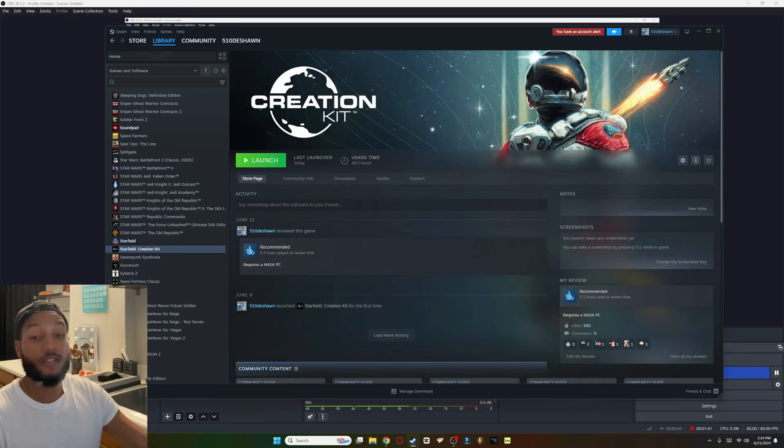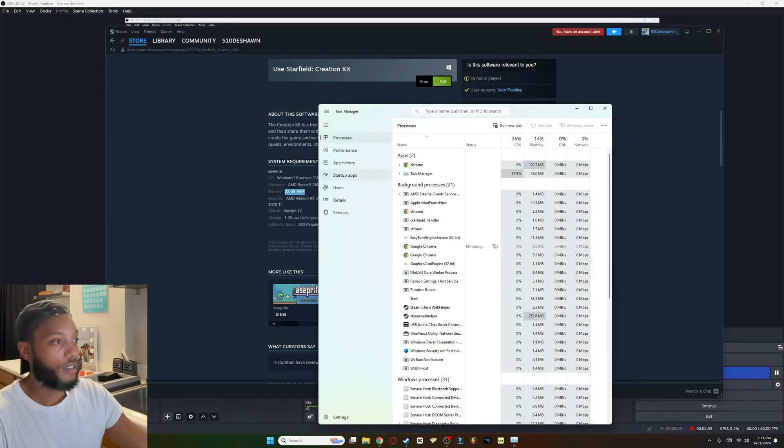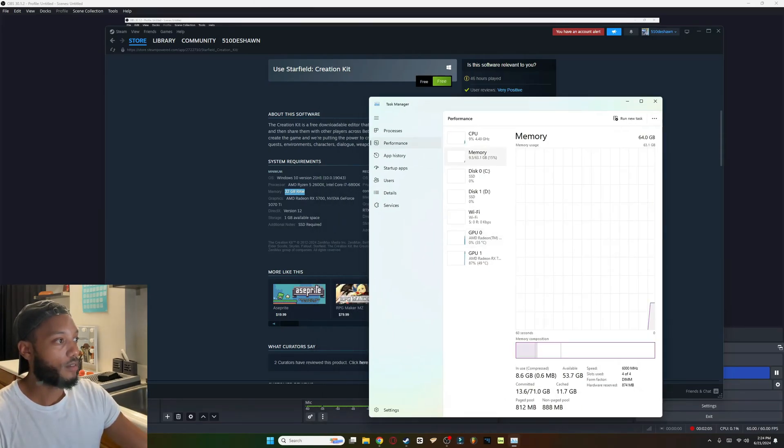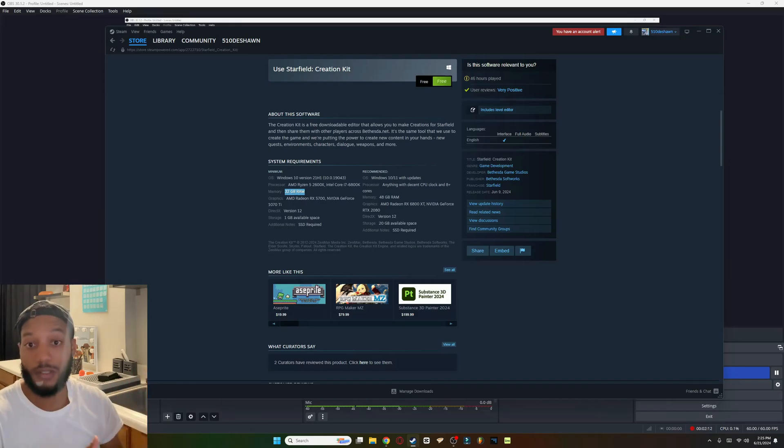Before you open the program, make sure you have the following specs. They recommend over 32 gigs of RAM. From the discussions I've seen, you can get away with 20 gigs, because right off the bat when I launch this program everything goes up to 20-25 gigs. I'm running 64 gigs, so I recommend not opening this program if you have less than 32 gigs of RAM.